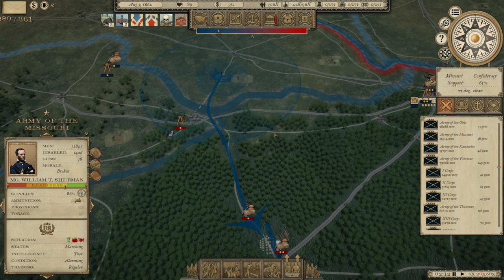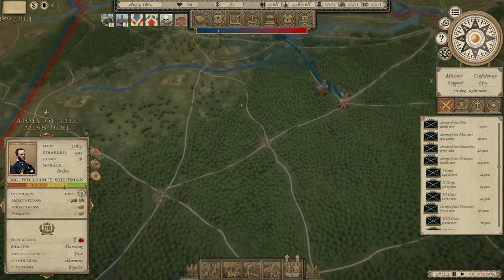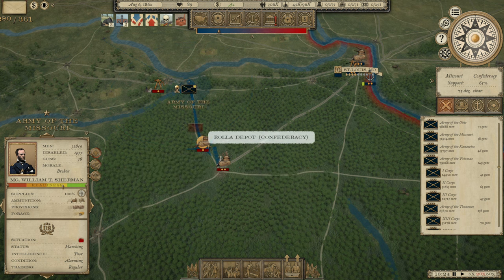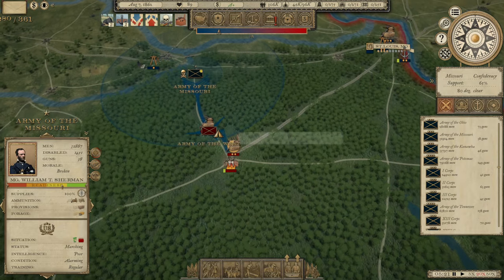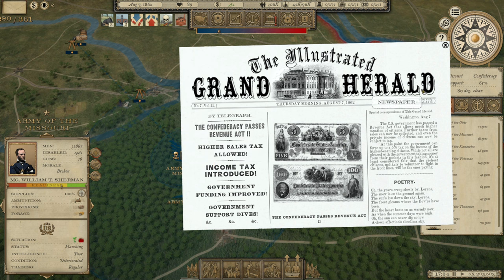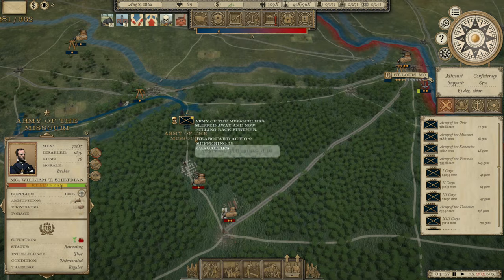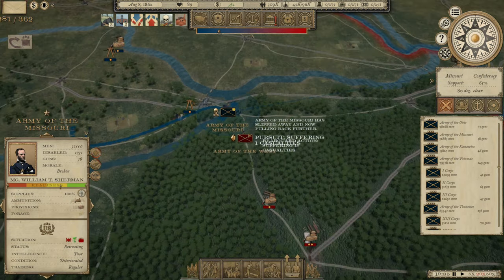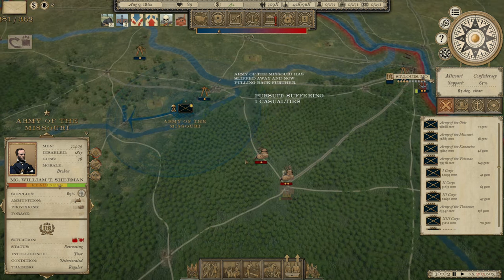Sherman — I had to pull him back. They took the fort down here that I had started building, so we had to pull him back to get him some supplies. Now we're going to start pursuing the Army of the West and grab some supply depots to give us what we need to make this happen. Why is Sherman fleeing? I don't understand that at all — why is he pulling back? I had orders to him. Some strange things happening right now.